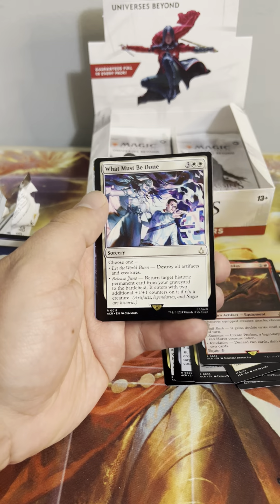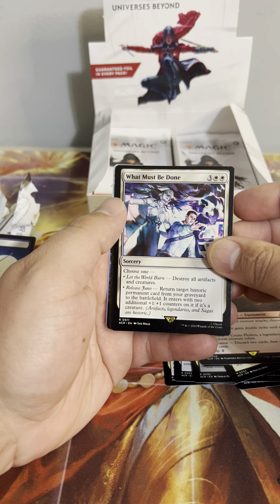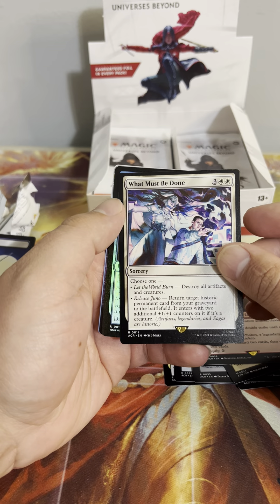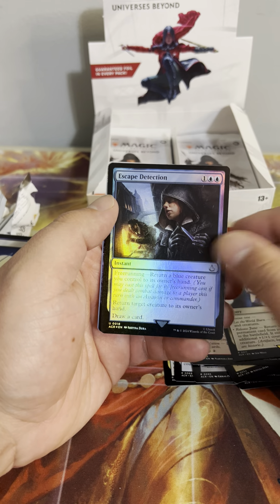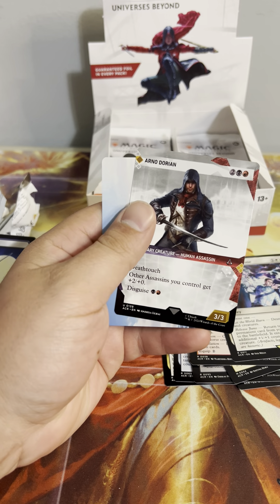What Must Be Done as our rare of the pack — choose one: Let the World Burn — destroy all artifacts and creatures. Or Release Juno — return target historic permanent card from your graveyard to the battlefield, it enters with two additional +1/+1 counters on it. If it's a creature, artifacts and legendaries are historic. And another Arno Dorian — we've definitely got a lot of the same showcase cards.